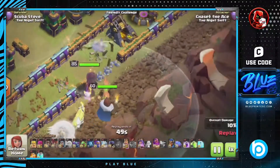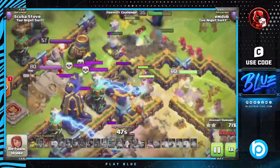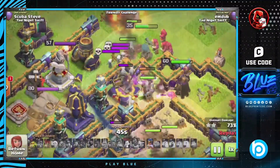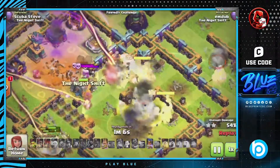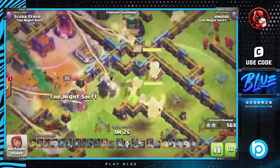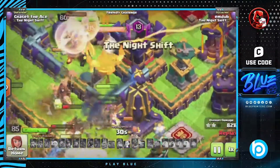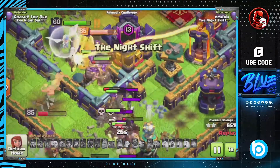Overall, it can be pretty difficult to find value with the Poison Lizard, but with the right army and a slight change in deployment, it can provide you with a lot of damage. The trouble with it is that you can just add a headhunter for only 6 troop space, and then switch to a more valuable pet like the Phoenix or Frosty. We'll definitely see more of the Poison Lizard on Queen Charge hybrid attacks, as it can be very useful there.